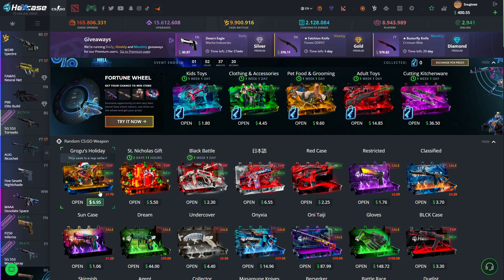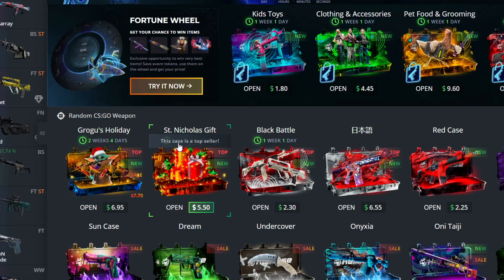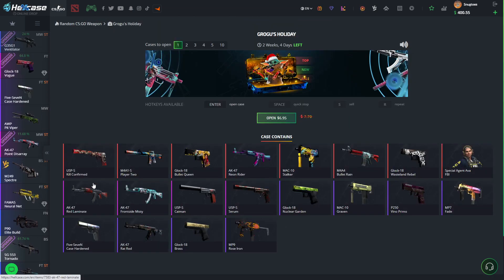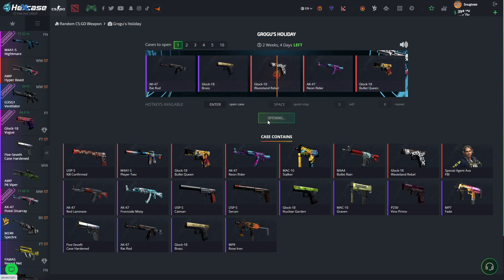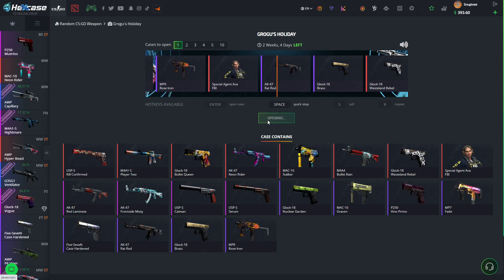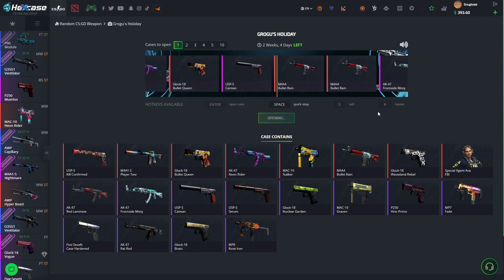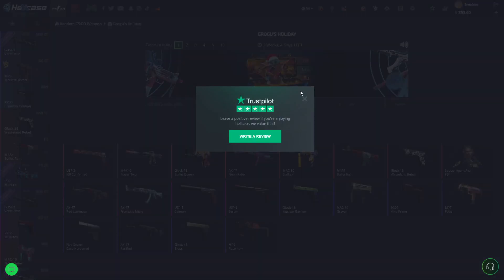We are most likely going to be opening a couple of these Grogu's Holiday, the Saint Nicholas gift, and then I'm going to go for some mixers. But first of all, there's still an event right now going on where you can collect some tokens if you want that. I'm just going to try out these smaller cases, see what a good case to open is. This one, for example, starting it off pretty good — $7.